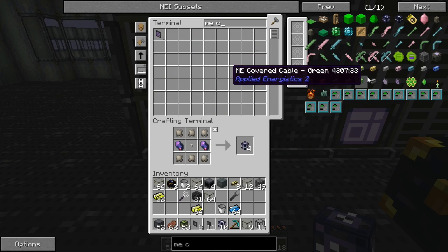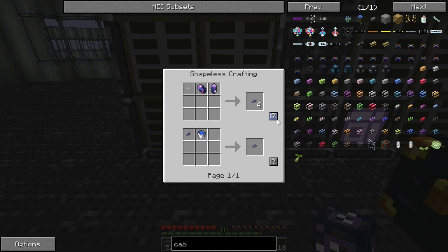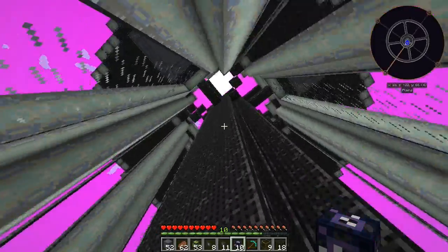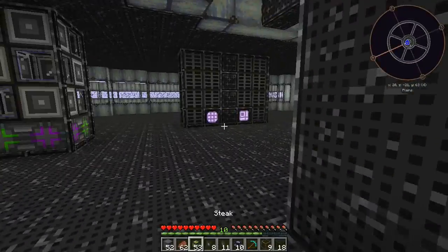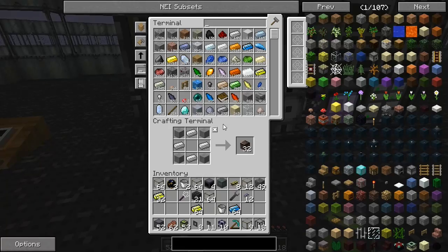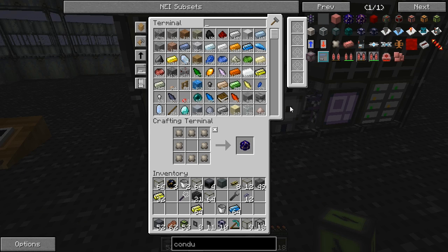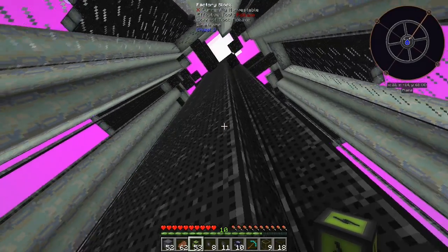That will be enough. Then we need AE cable. That should be enough. And we're going to need the conduit - this stuff. How much do I have? 90. Seven should be enough, awesome.